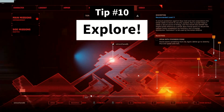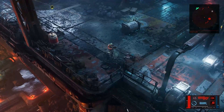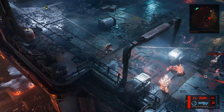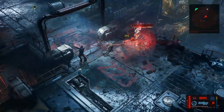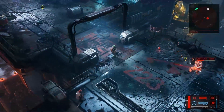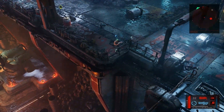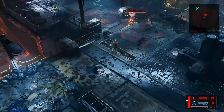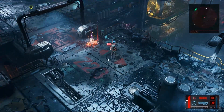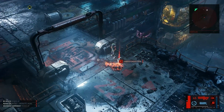Tip number 10: Explore. This may seem self-explanatory, but honestly exploring is the best way to progress your character. Not only is exploring the only way to get all of the hidden chests and secret areas in The Ascent, it is also the best way to get upgraded gear and experience because of bounties. Bounties spawn randomly while you explore and they often have fantastic gear upgrade drops. The money you get as a reward for the bounty is just the cherry on top.